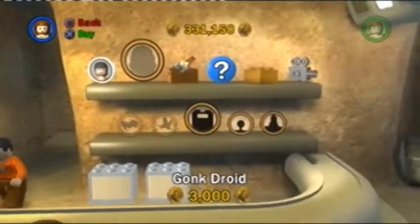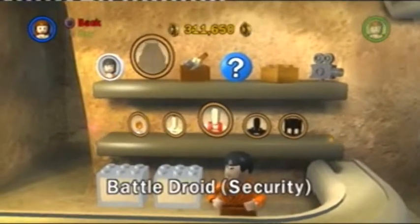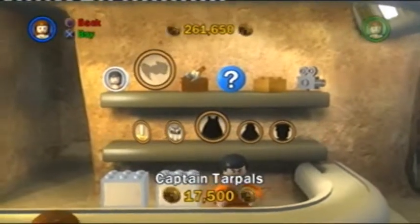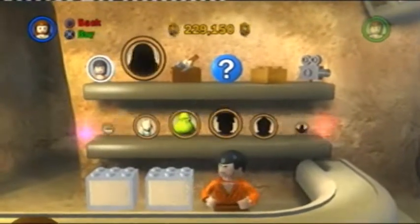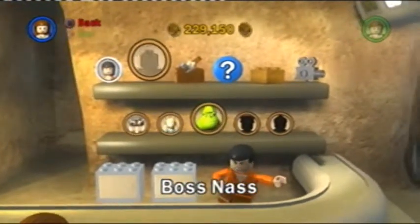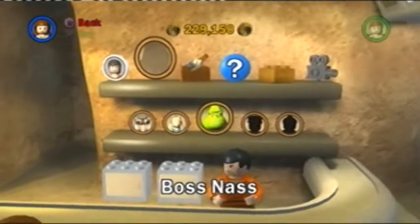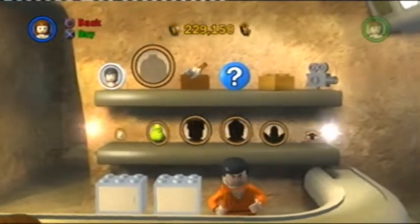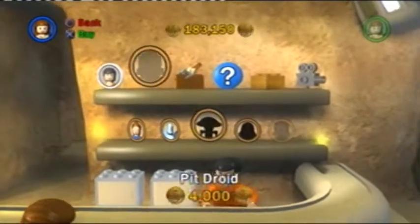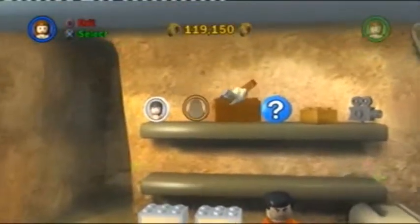But before we do that, let's buy some characters: Gont Droid, PK Droid, Battle Droid, Battle Droid Security, Battle Droid Commander, Destroyer Droid, Captain Tarpauls — why not — Boss Nass. Now I know a lot of people are going to disagree with me on this, but I actually quite like Boss Nass. He's nowhere near as annoying as the other Gungans, and I actually think he's pretty funny at times. Royal Guard, Padme, Wattr, Pit Droid, and Darth Maul — those are the only characters we can buy for now.